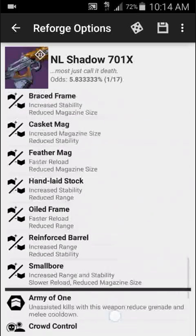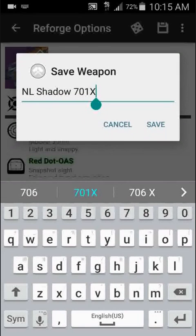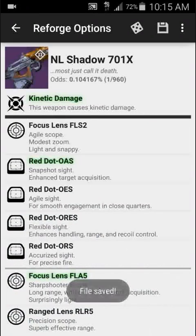Once you have a set that you like, you can save the roll. I'm going to save mine — NL Shadow. You can change the name if you want. Hit Save, and that's good. Hit Back.